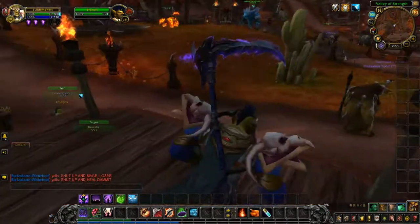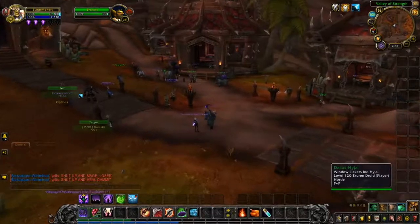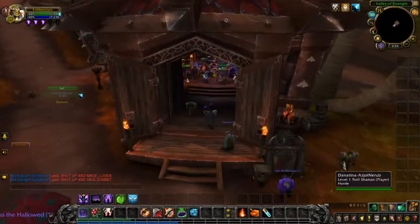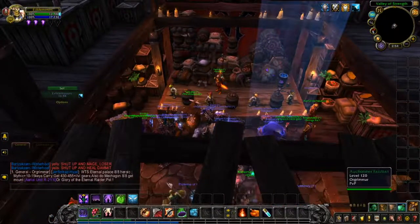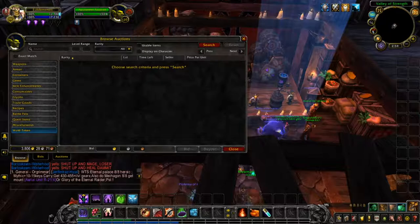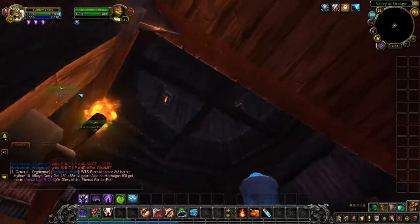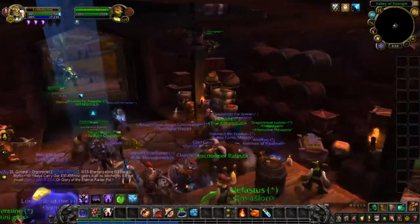Let's go into the auction house. This is the new improved auction house, with a mailbox nearby. There are four auctioneers — one for bids, one for auctions, and one for browsing. There's nothing up there except for lights and some decorations.